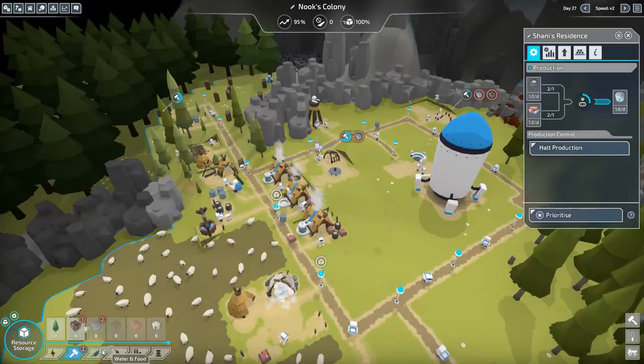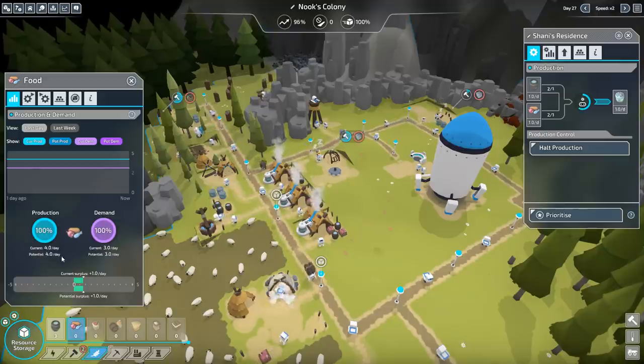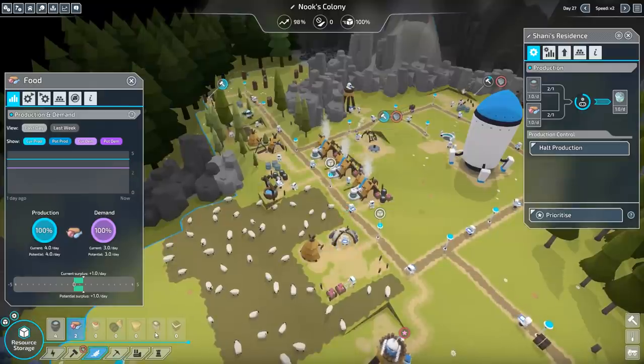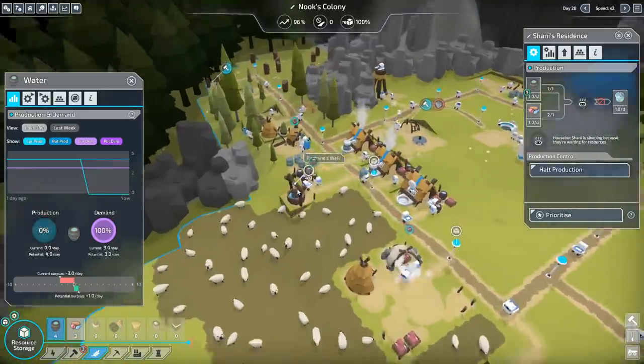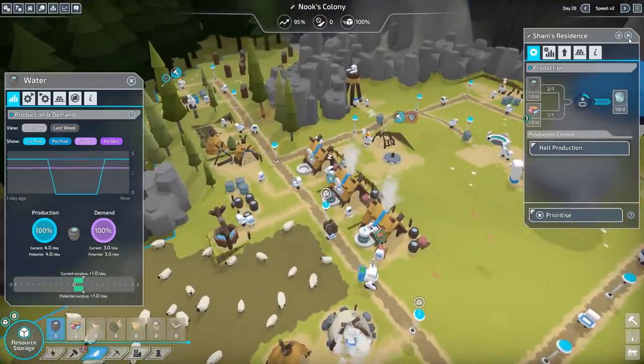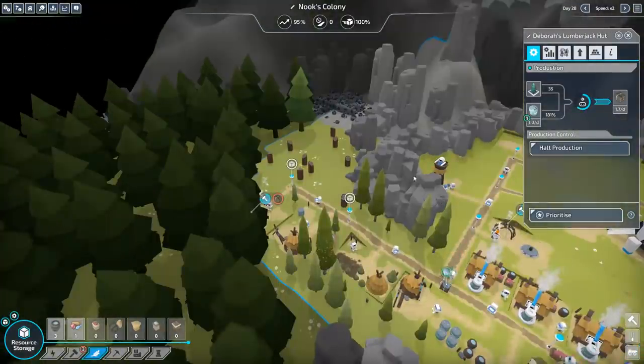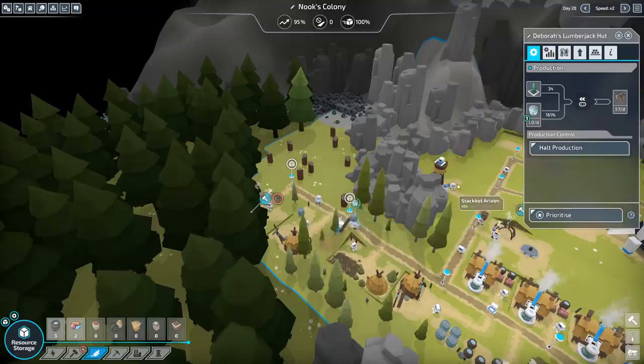We're short on logs, short on stone — we're just short on everything. How's the food situation looking? We are producing enough — we've got plenty of food, four per day. We only need three per day to keep our colonists happy. Water — we have enough, we just don't have it hauled around. So water's in good shape. We could probably use more residents. More residents means more energy, which means more things can get done quicker.